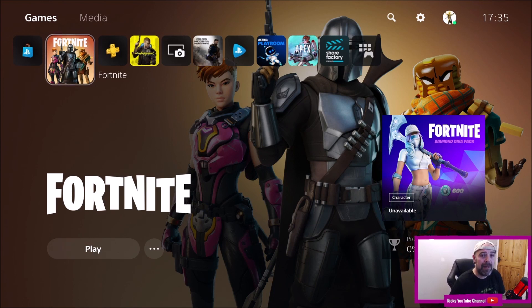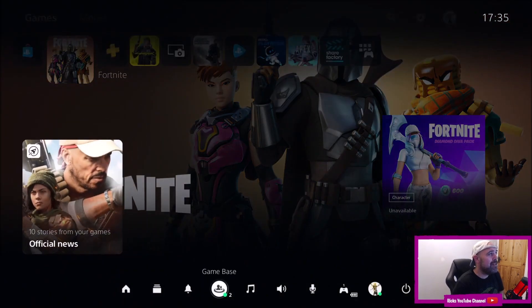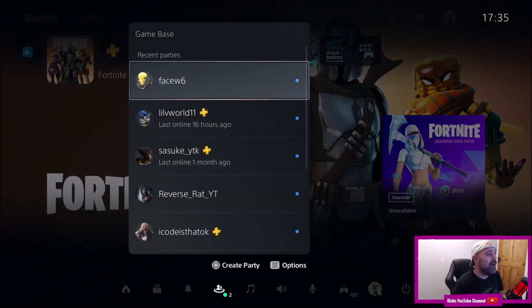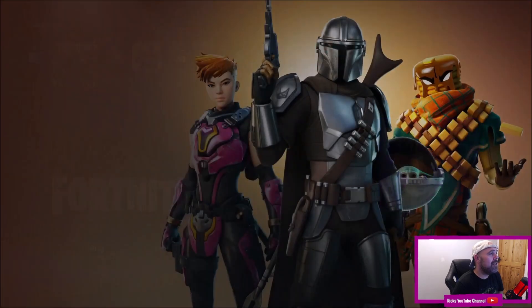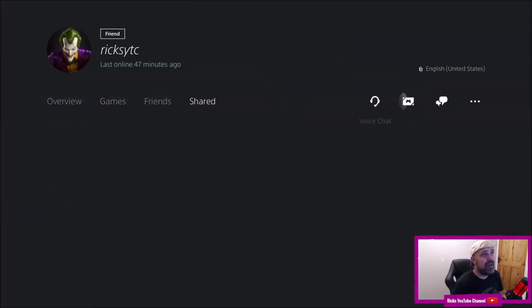All you've got to do is press the PlayStation button on your Dual Sense controller, scroll down to Game Base and then just click a friend. I'm going to look for my other account. Once you're here, go over to send a message.